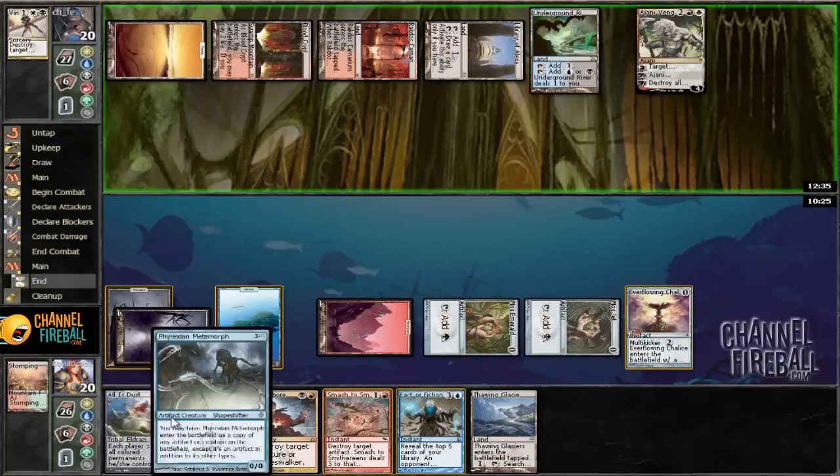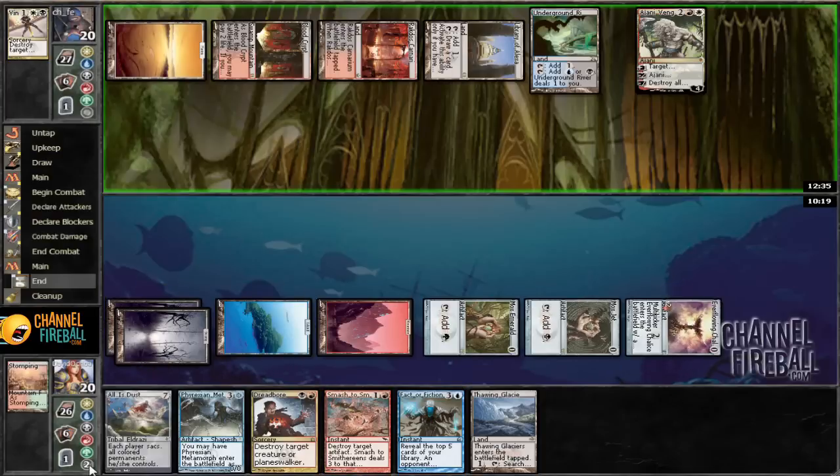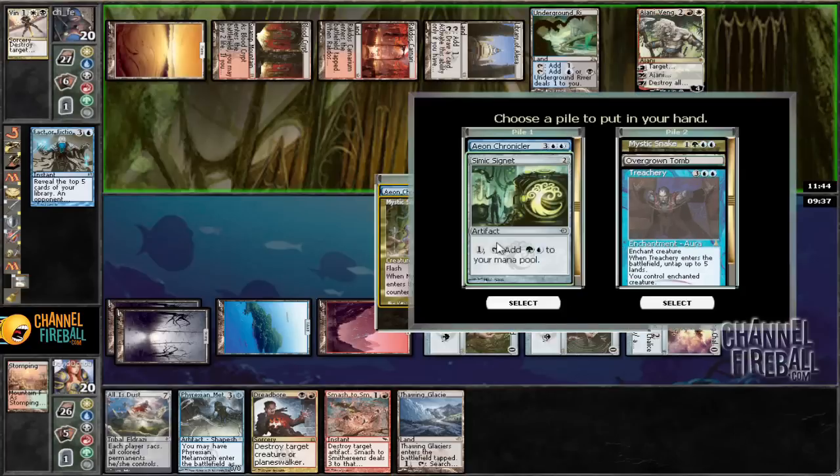We can always clone it with this if we really want to, or just All Is Dust. I think I'm going to cast Fact or Fiction — look for Teferi or Aeon Chronicler. Aeon Chronicler — I guess that's fine. Treachery and Chronicler. A lot of this stuff just doesn't do anything. I'm going to suspend a fat Aeon Chronicler this turn. I want to find discard, so I'm just going to go for the Aeon Chronicler.